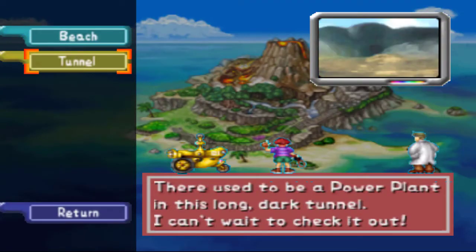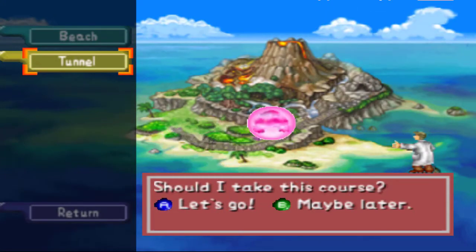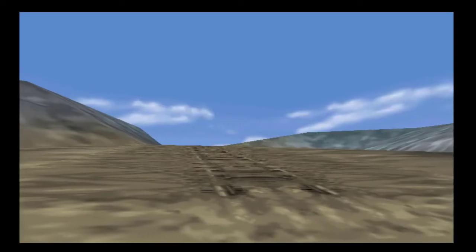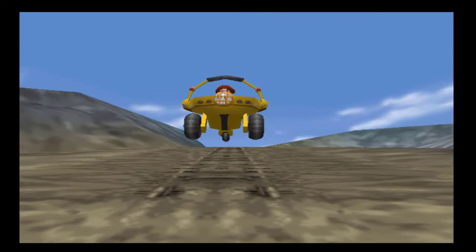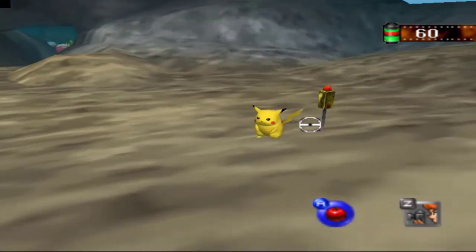In the last episode, we started exploring the tunnel a little bit. We took some rather silly photos, if I do say so myself. And Professor Oak gave us a new little tool — we were able to throw apples at Pokemon to try to get better photos. Remember that Electrode I was talking about in the last episode, how I had a feeling that if he exploded, something would have happened?